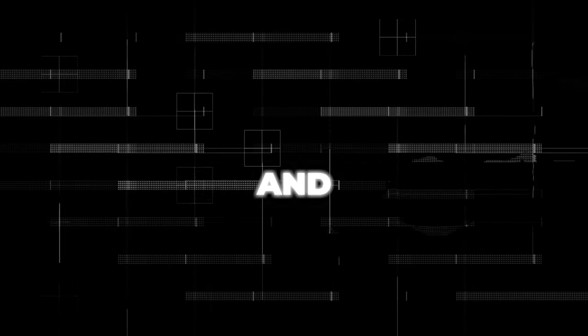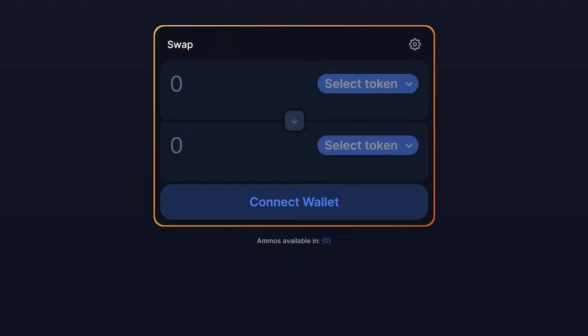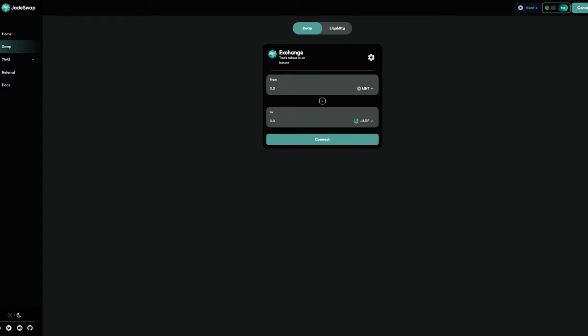There are a ton more DEXs we can use. I'm going to be doing transactions on every single one because I want that transaction volume, that transaction quantity, and the contract interactions. However, I'm not going to go step-by-step because literally every single one is just connect your wallet, enter an amount, and click swap. On all the websites I'm about to list, I am doing swaps but I am not adding to their pools because the TVLs are way too low. Those websites are Mantle Swap, Crust, Condex, Amos, Galador, Pulsar Swap, and Jade Swap.